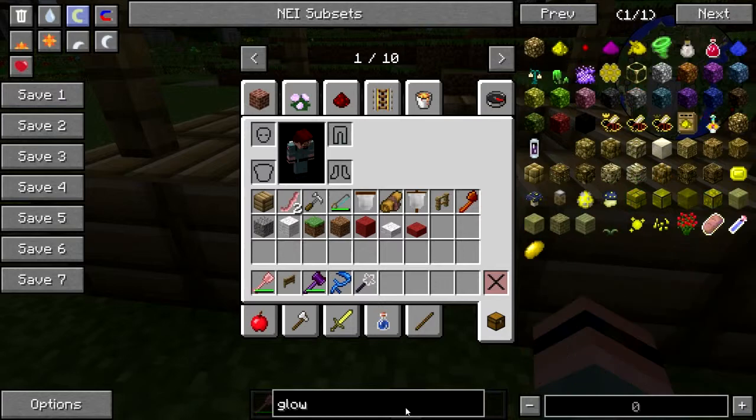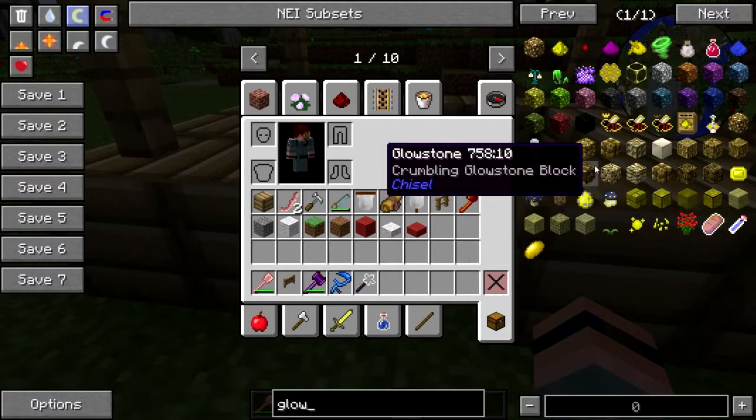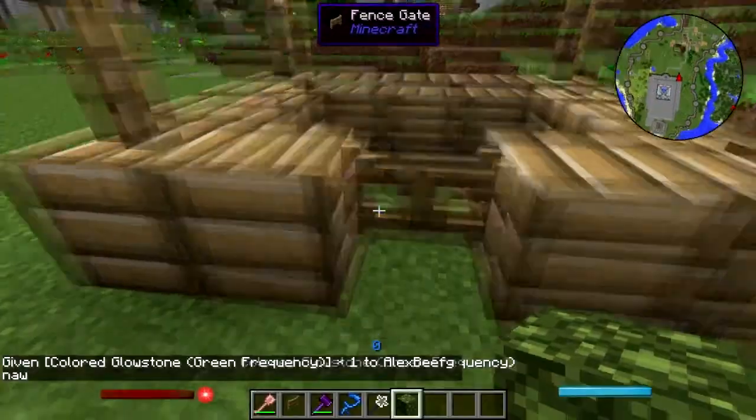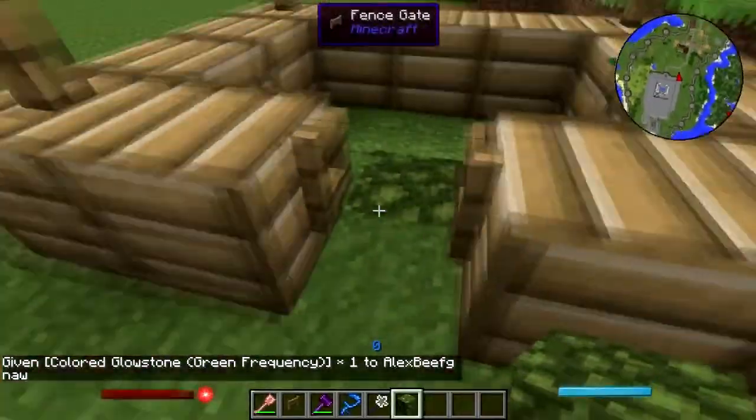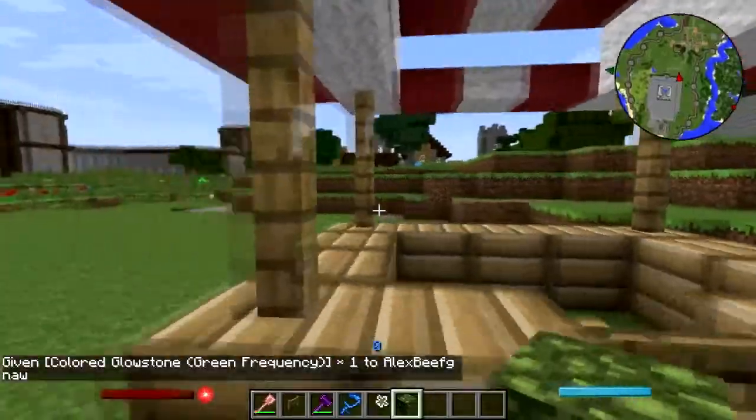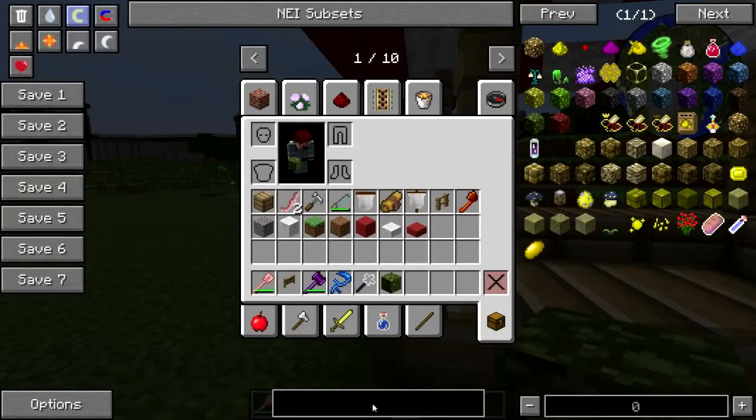Let's put some green glowstone on the ground. Doesn't need to be terribly obvious. Give me a villager spawn egg.